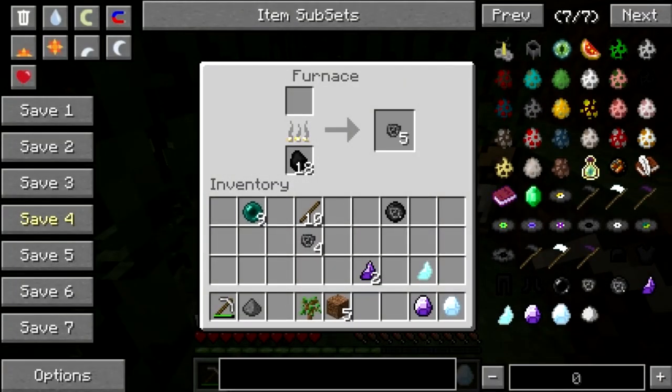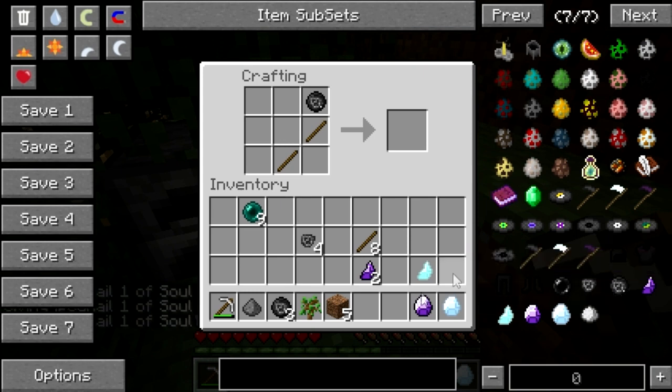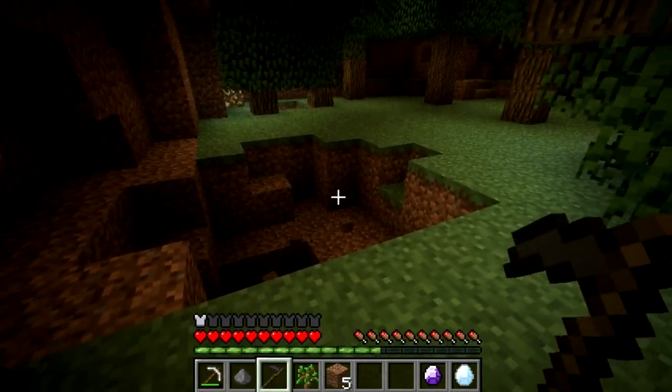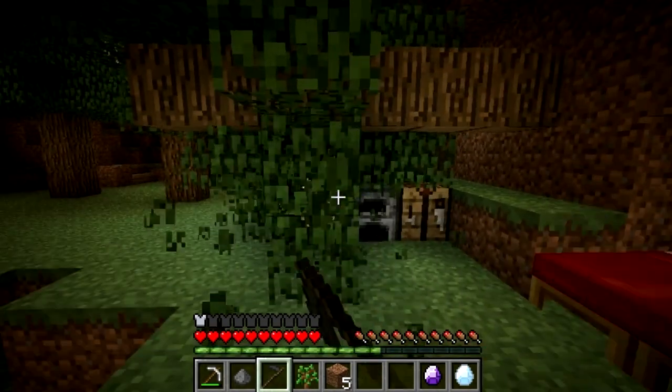We need some more soul pearls or unholy crystals to create the actual scythe — that's the main part of the mod. You use a soul pearl, and you need three soul pearls to create the basic death scythe. This death scythe is very powerful — it's as strong as an iron sword, but it's unbreakable. You can't break it, which is the awesome aspect of this mod.